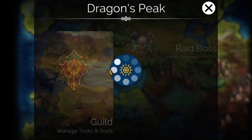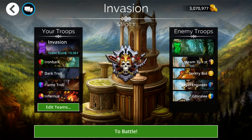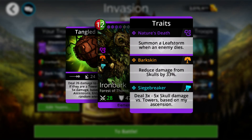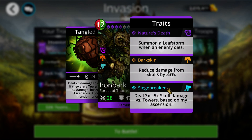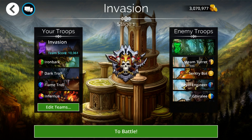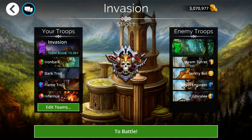Let's go into the invasion. I believe it's actually taking place in Adana, and we're up against four Adana troops here. I did want to try for the first time ever using no hero weapon, just to see what would happen. I'm going with Iron Bark, which is the guy you get through gems this week. He does three times skull damage to the towers, plus a random entangle. The main thing he has going for him is the 33% skull reduction, so he'll be a partial tank. Other than that, we have a Dark Troll and Flame Troll loop - Dark Troll for doubling the purple, Flame Troll for doubling the red, and I'm using Infernus in the last slot, though you could use any really heavy damage source.